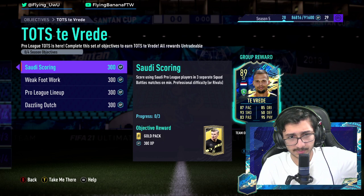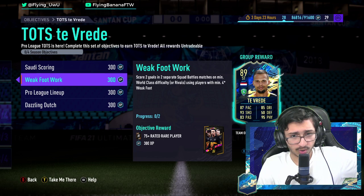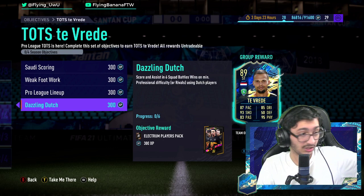Saudi scoring — score using Saudi Pro League players in three Squad Battle matches. Pretty easy. Score two goals in two separate Squad Battle matches on World Class with a four-star weak foot. Pretty easy. This is a free card. Assisted with a cross in three separate Squad Battle matches with five Saudi League players — easy. And scoring assists in six with Dutch players — super easy. This is genuinely one of the easiest free cards I've ever seen.